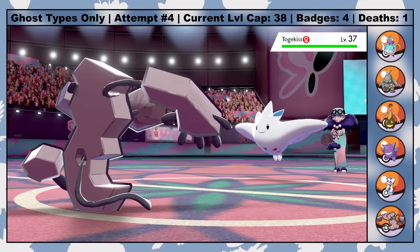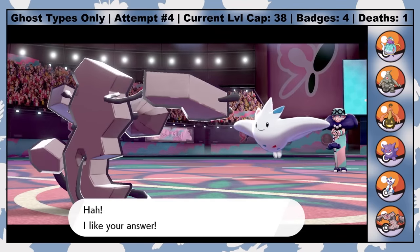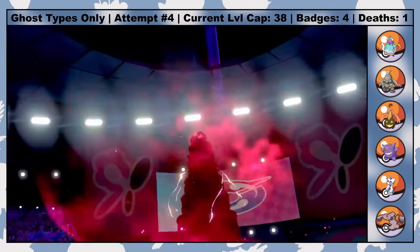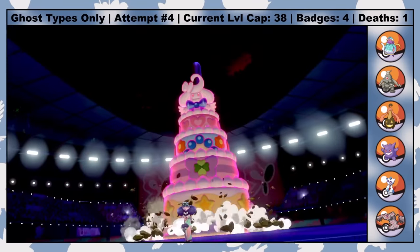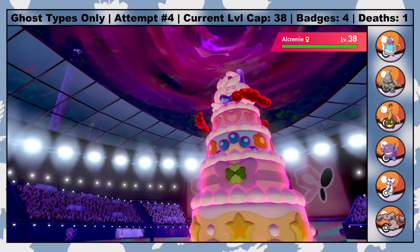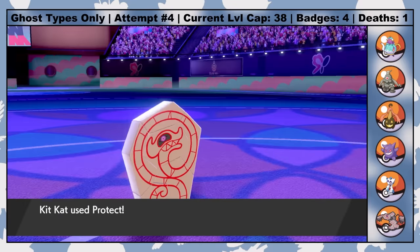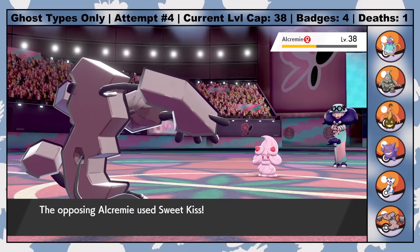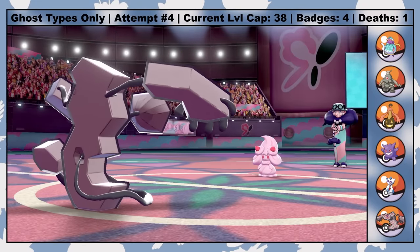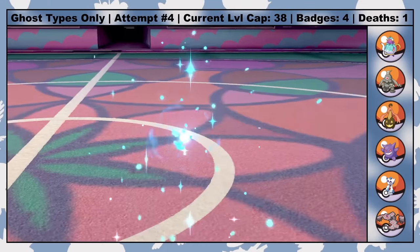Fortunately, Opal's Gym is one of the easier Gym Challenges, since throughout the battle she asks you personal trivia questions that give your Pokemon stat boosts if you get the correct answer. Plus her Alcremie, even in Gigantamax form, doesn't threaten with all that much damage. With Leftovers for recovery, Kit Kat pretty much single-handedly takes care of the entire Gym. After Alcremie's Dynamax ends, she starts spamming Sweet Kiss, which requires some switching to avoid being taken out by a crit, but this battle is more tedious than it is interesting, so we can skip most of it.